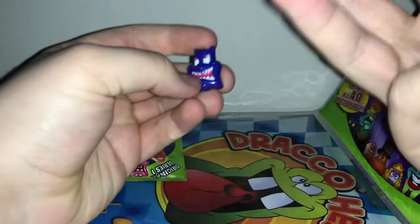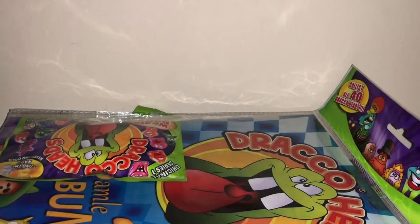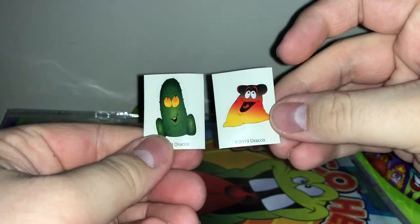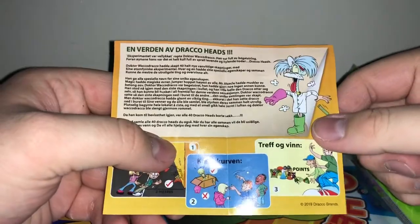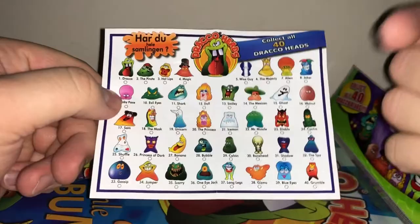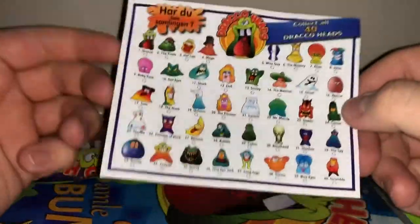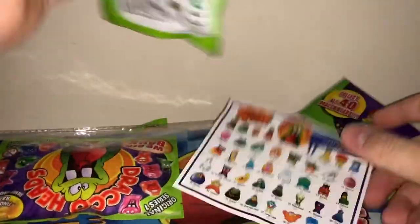In each pack we're gonna get four Draco Heads, two stickers, a lot of noise because these are noisy things, and one leaflet or checklist with some games you can play and the lore of the Draco Heads. The ones that you want, of course, is Draco and the Majesty, which has a gold and silver version.